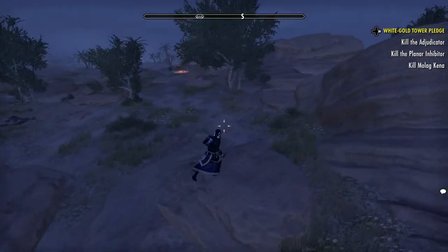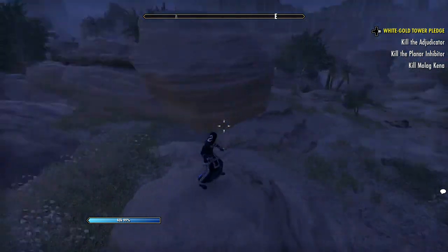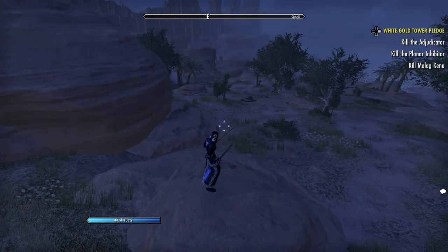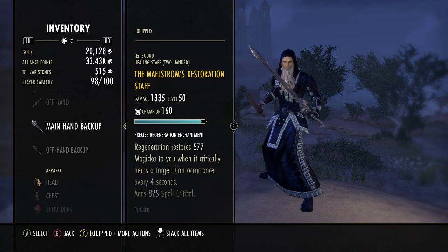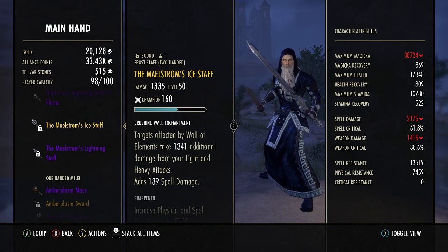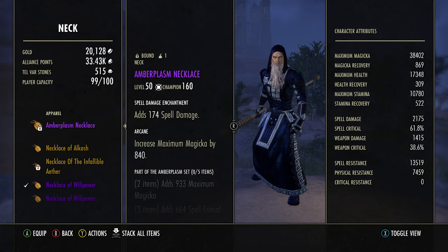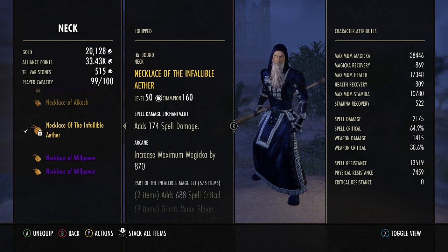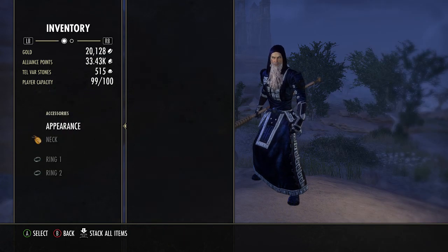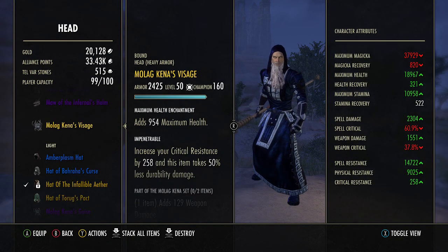The drawback of this build is that it has no sustain at all. If I were in a Hel Ra or a Trial, I'd switch out to a Destro Staff — I don't have an Inferno Sharpened yet, so I use an Ice Sharpened one. I'd also switch the neck away from Willpower to Infallible. In Trials, usually a Healer is already running Infallible as a 5-piece, so you don't necessarily need it on yours — just ask your group.